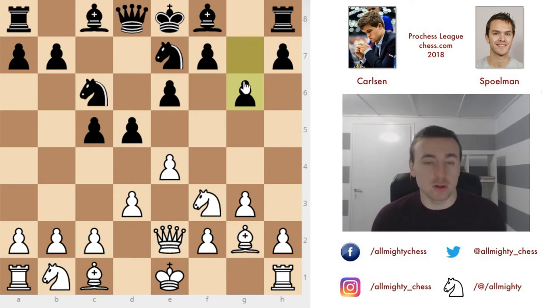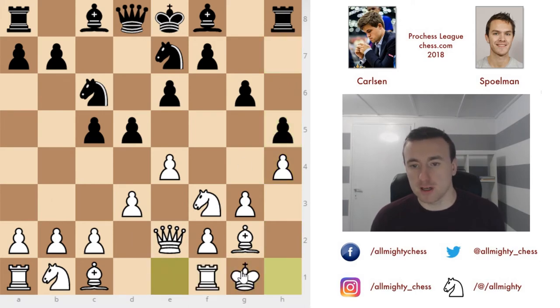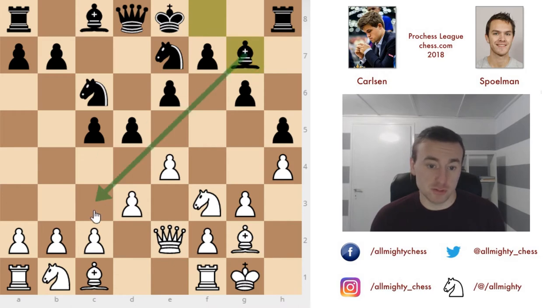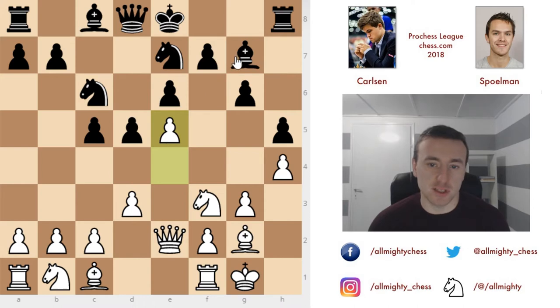Now we have queen to e2 first, because if black takes, the queens would be exchanged and Carlsen doesn't want that. We have knight from g2 to e7, bishop to g2, and g6 — there will be a lot of fianchettoing in this game. A common theme in this opening is putting bishops on g2 and b7. Now we have h4 — something you wouldn't play in classical chess, but if black doesn't address it, white pushes h5 and opens the h-file.